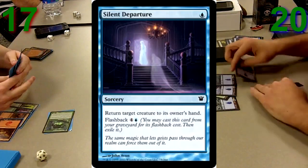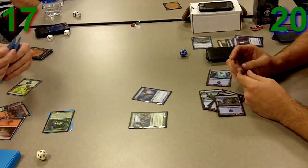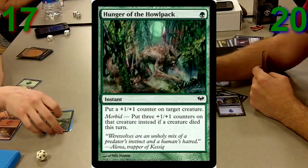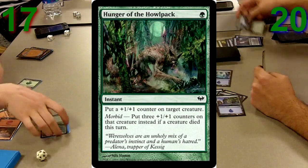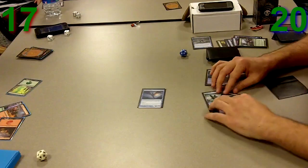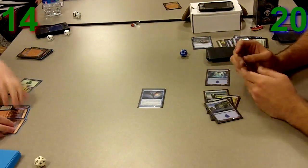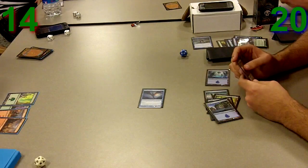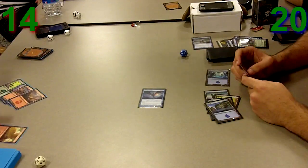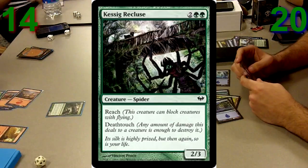I Silent Departure his Nightfall Predator because I want to make sure it flips. He decides to first fight my Elder of Laurels, and then I immediately pump my Elder of Laurels. He just Hunger of the Howlpacks it so his creature doesn't die, and he still gets it back to hand.